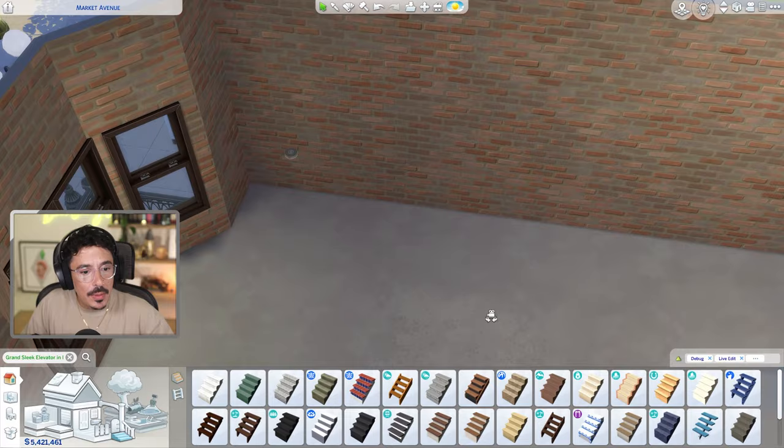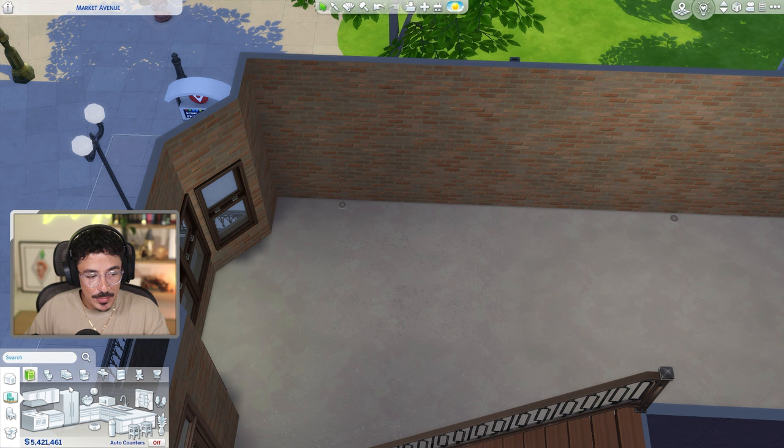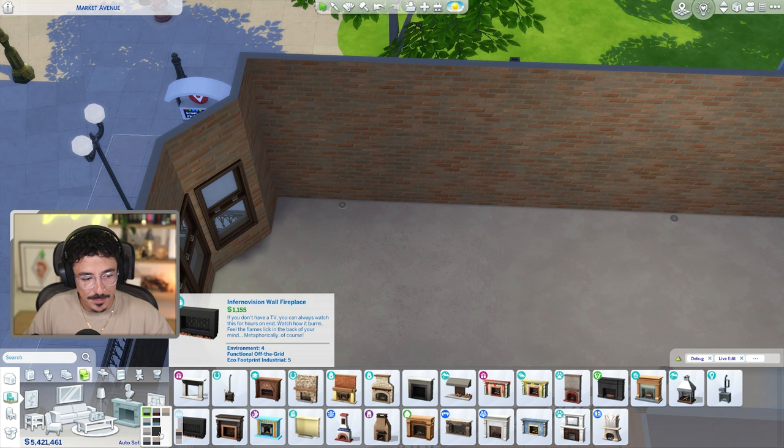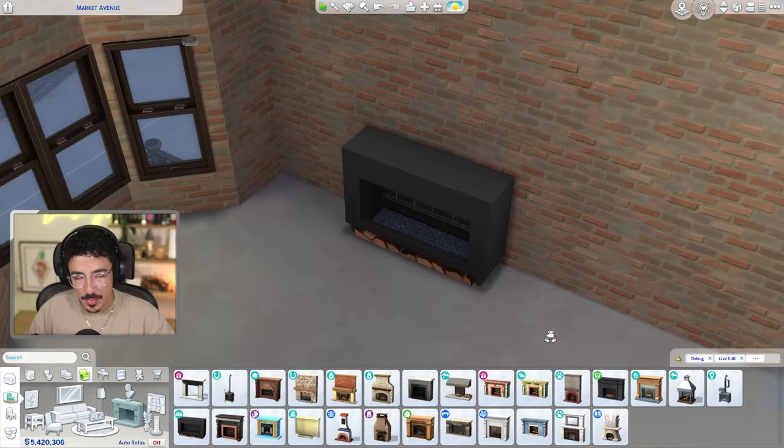They're going to go for a little bit more of a grown-up look in here. In their apartment it was very bright and loud — this is going to be a little bit more muted down, but still with touches of their personality everywhere. We're going to have a nice modern fireplace. I think that one there would probably suffice a lot better.